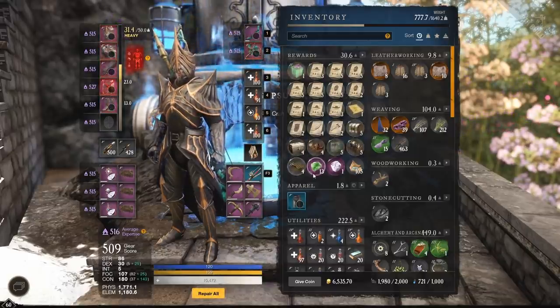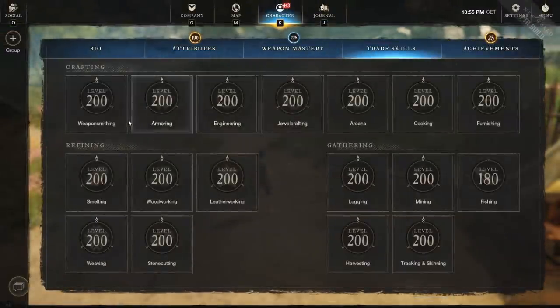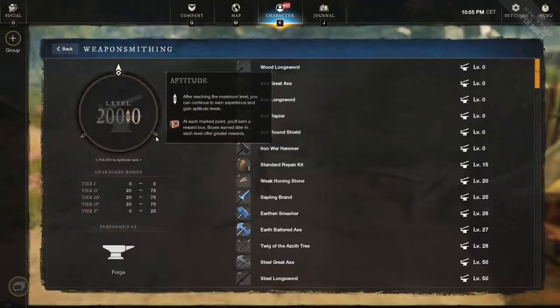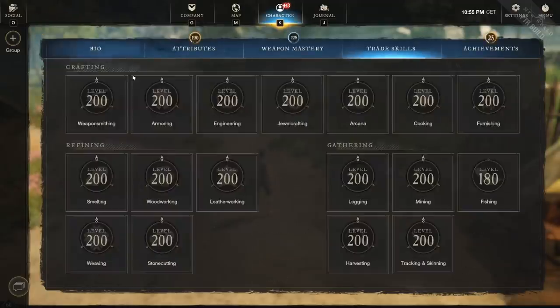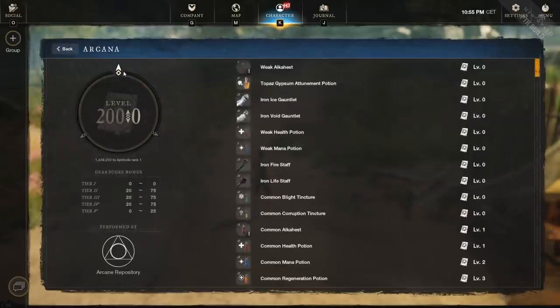I had to make a new character on the PTR since they didn't start with skills at 200. Here are the XP requirements per full aptitude circle: Weaponsmithing and armoring are both 1,764,000 XP — that's roughly one cache every 600,000 XP or so. Engineering and jewel crafting require only 907,000 XP for a full circle, which is much more forgiving. Arcana is 1,439,000 XP for a full circle.